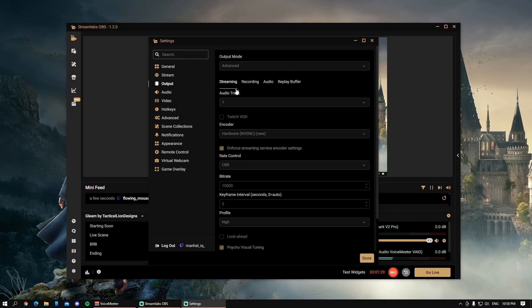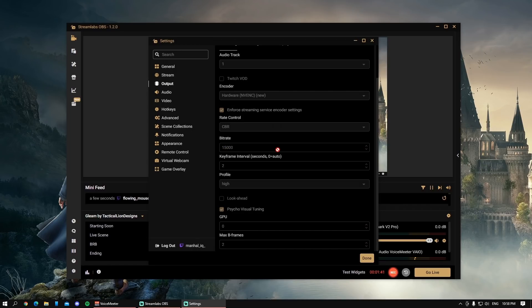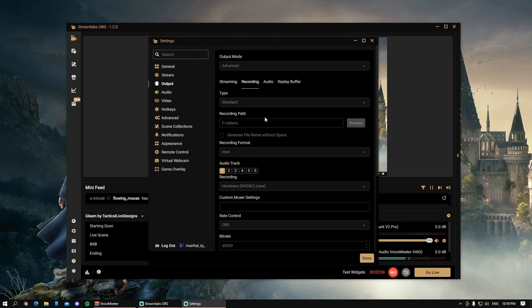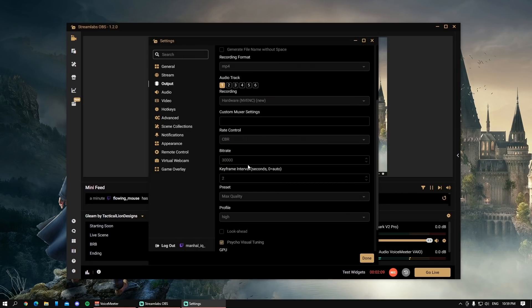For the output settings, here are all the streaming settings. Make sure to have the new encoder on, especially if you have an Nvidia GPU. I have a 15,000 bitrate — I could put it higher like 6,000, but sometimes it causes lag, not from my Wi-Fi but my stream just lags for some reason. So I just play it safe at 15,000. For the recording output, I use CBR and 30,000 bitrate.